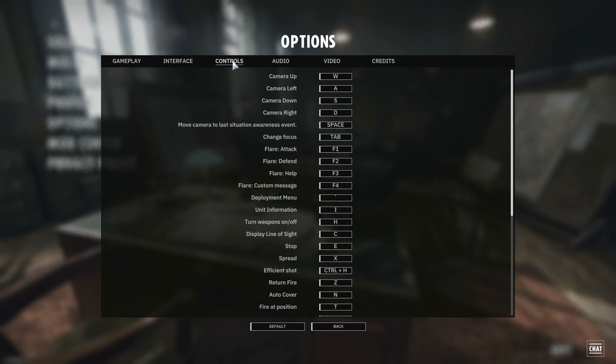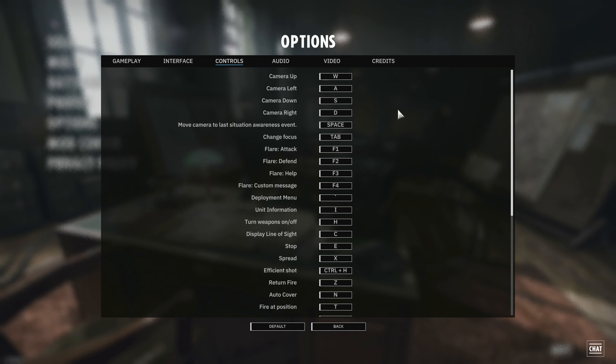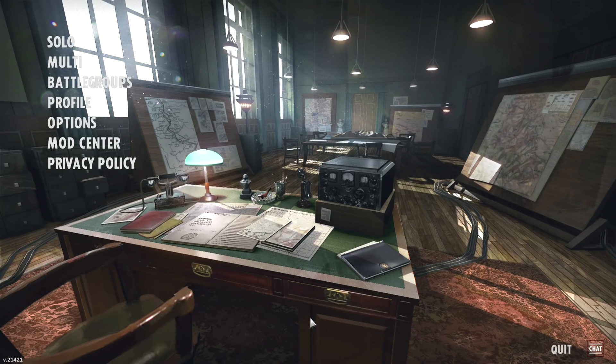Over in controls, these are all your keybindings — worth taking note of most of these. You can also hover over commands in the bottom right in-game to see the hotkey for that command. Under audio that's self-explanatory, and set your video settings as needed — I have an i7 8700K and a GTX 1080 and run pretty much maximum settings. I would recommend using the auto settings first and then adjusting from there. Mod center is not available yet but hopefully mods will come in the future.